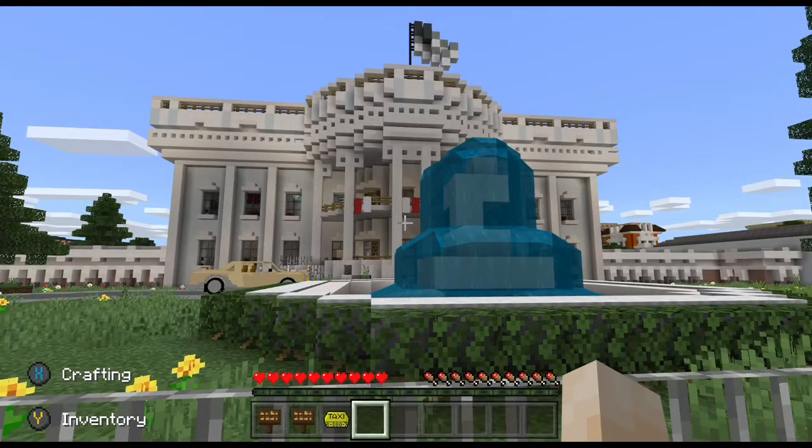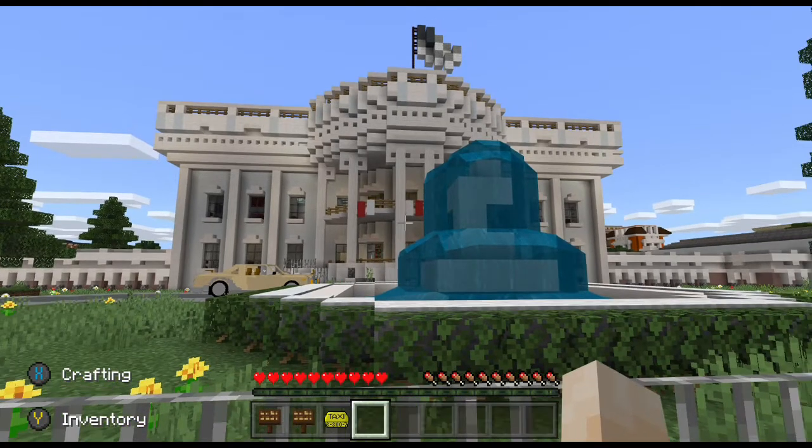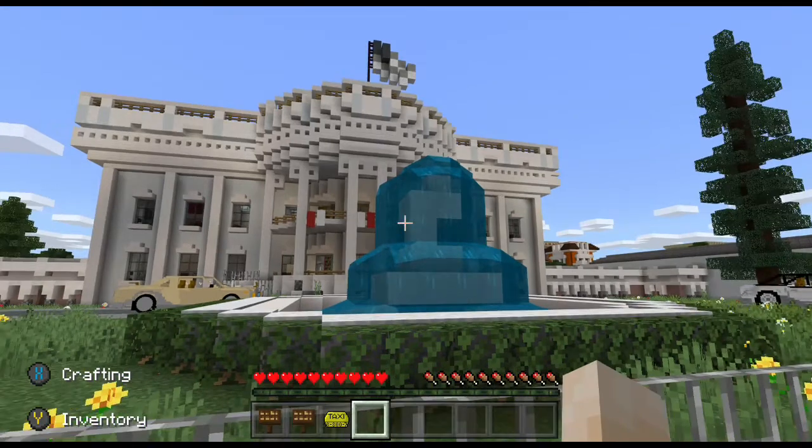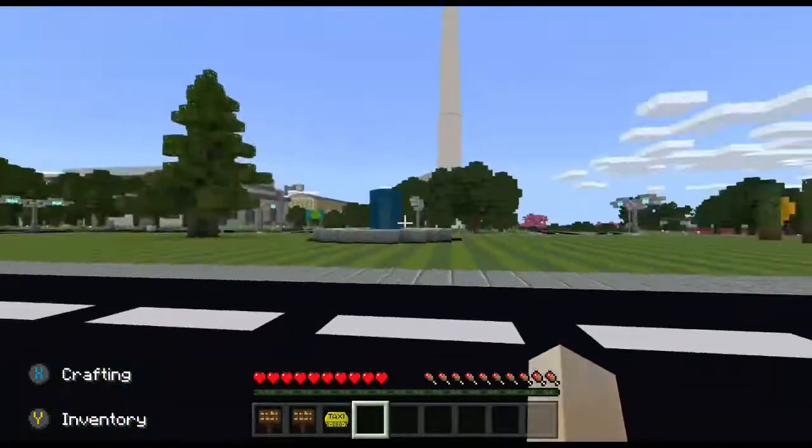Well, I'm here. January 20th, 2041. I was just sworn in as President of the United States over in the Capitol. I have walked all the way from the Capitol to the White House, and I'm ready to walk in for the first time. But before I do, let me turn around and address everyone who is coming to wish me well.